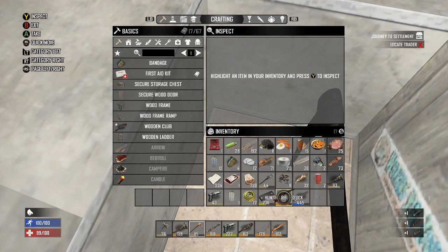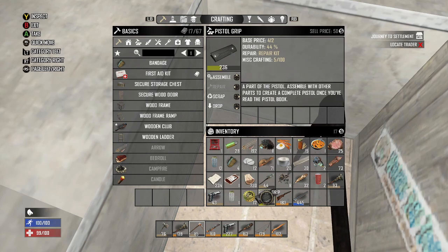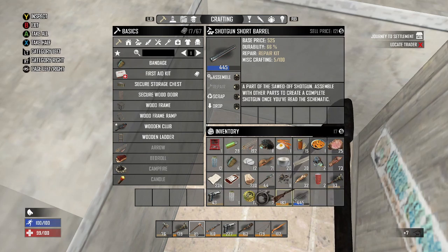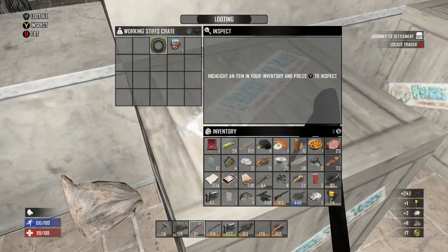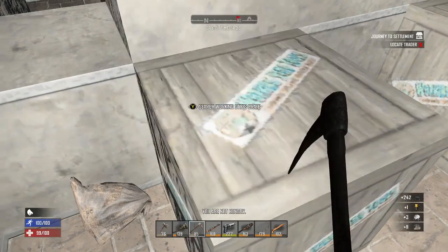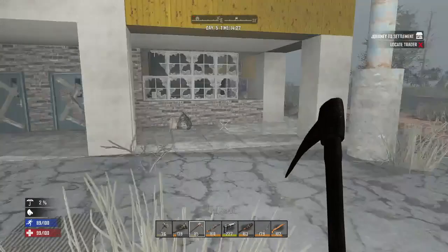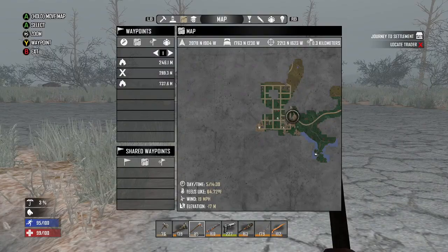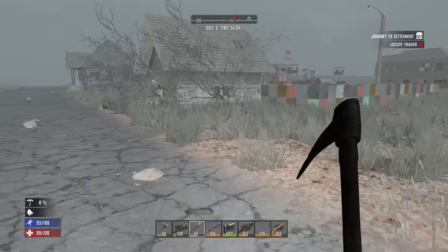Let me throw some stuff in this crate real quick. That's a pretty good hunting rifle. The pistol grip is level 236 and I have a 412 in there, so that's not going to be as good - I'm going to scrap that. I know people are going to yell at me. There's a shotgun short barrel though, that's pretty nice. I think we're done in here. Well, that's awesome - we found a Working Stiff Tools. Let's head back to the Crack-a-Book.